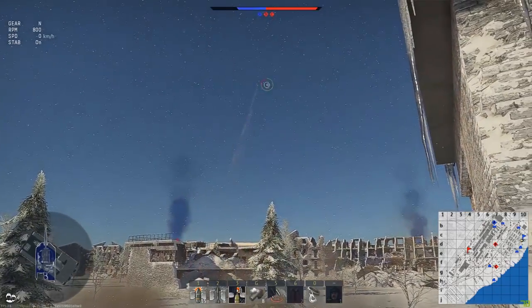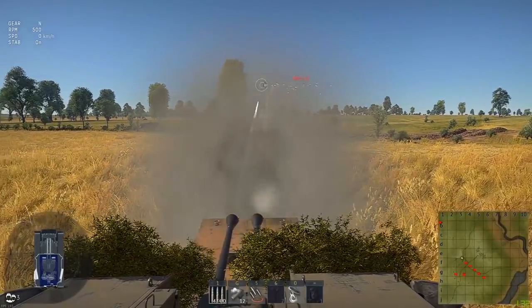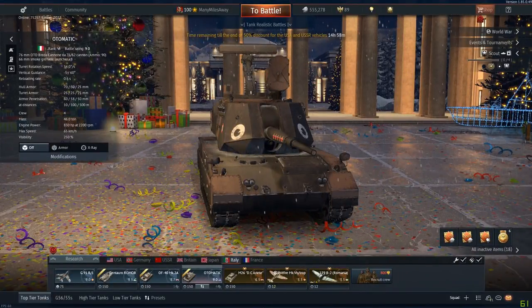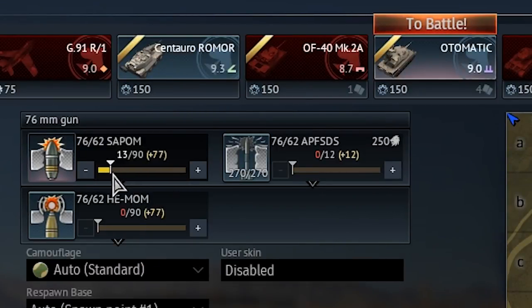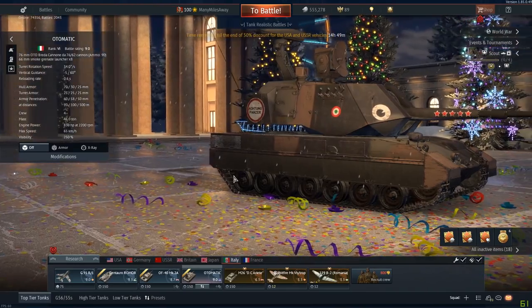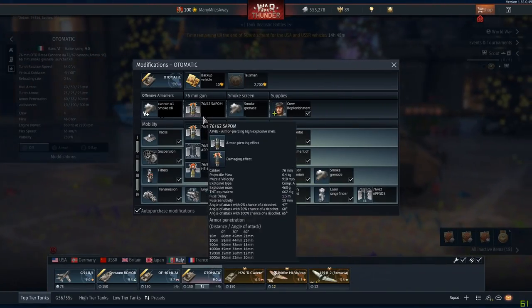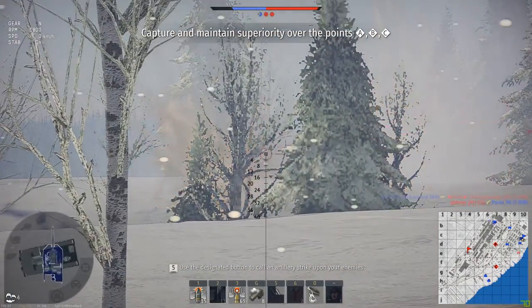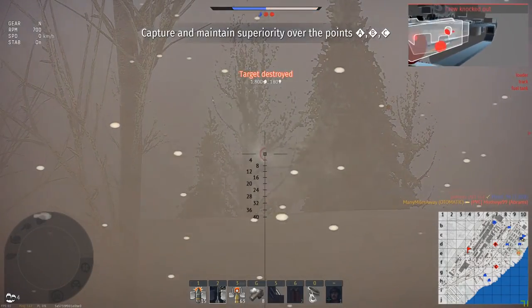If you want to hold down the trigger with air burst shells, go use a different vehicle. The correct approach is to load 15 to 20 rounds of HE followed by 12 rounds of fin-stabilized APFSDS, and finally load as many air burst rounds as you can. Arrange your shells to allow for optimal reloading at capture points, because despite having better APFSDS than the XM1, you can only load 12 rounds of it and you burn through it fast.